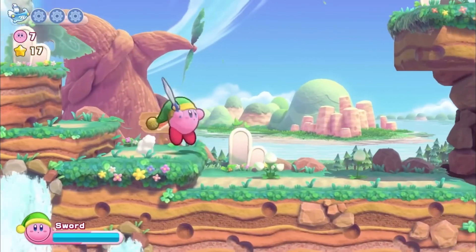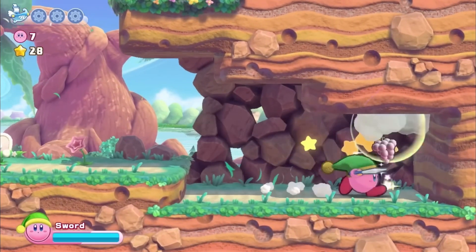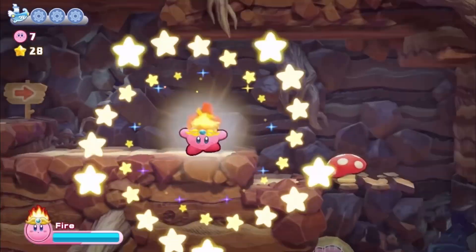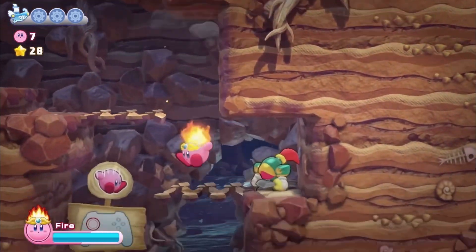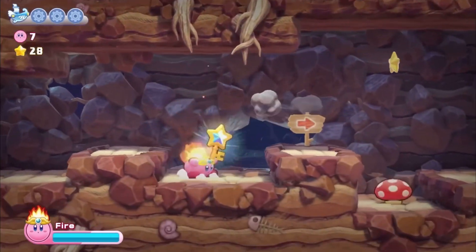Keep in mind I'll only be focusing on the ability in Return of Dreamland Deluxe specifically, meaning I won't take into account changes and differences from other Kirby titles. Also, although I have attributed a number ranking to each ability, they are mostly loosely ranked within each tier. Anyways with all that being said, I'm TNT Nitro and let's get right into it starting with F tier.